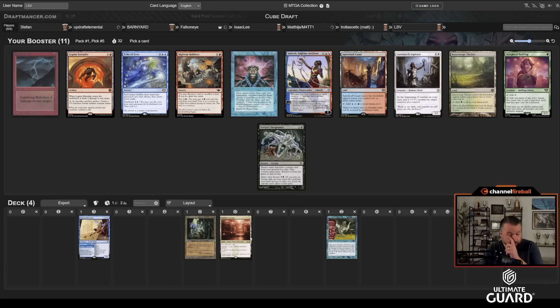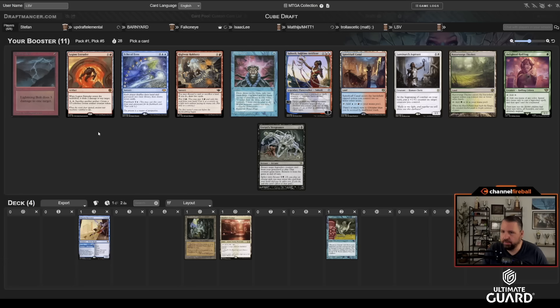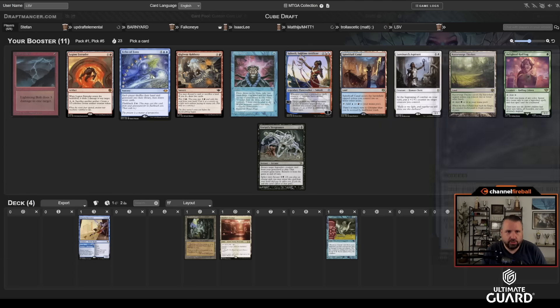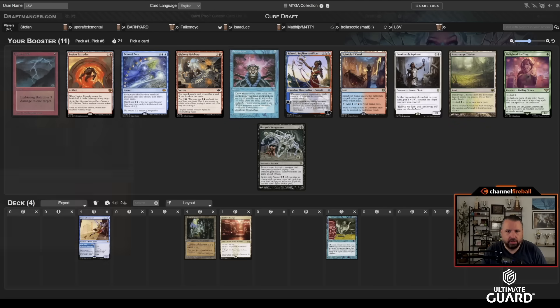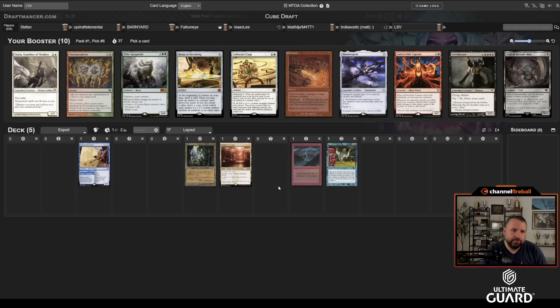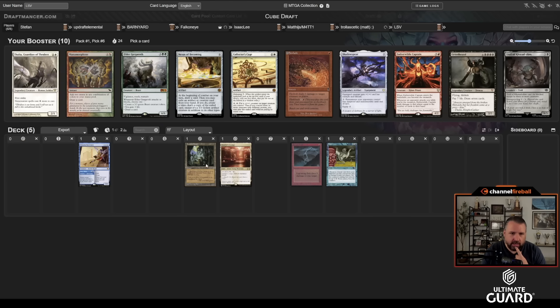We've also got a start that could be blue-red tempo with Flash as a smaller part, which is fine. There's also Echo of Eons, Brainstorm, and Spire Bluff here — a lot of solid blue and red cards. Then there's Griselbrand! That makes me wish I took Agorios. There's also Nexus and Emberwild Captain — I have a great setup for Emberwild Captain; Ancient Tomb and Lightning Bolt go really nicely into that.